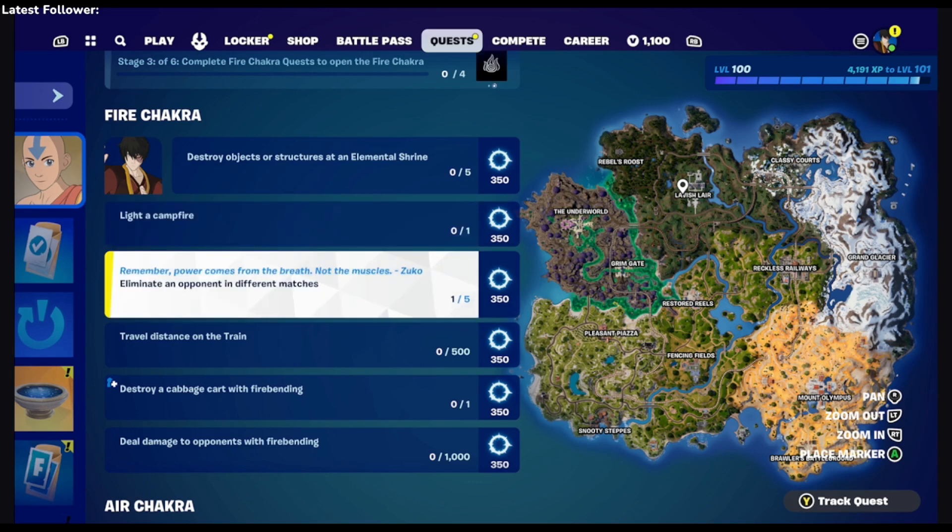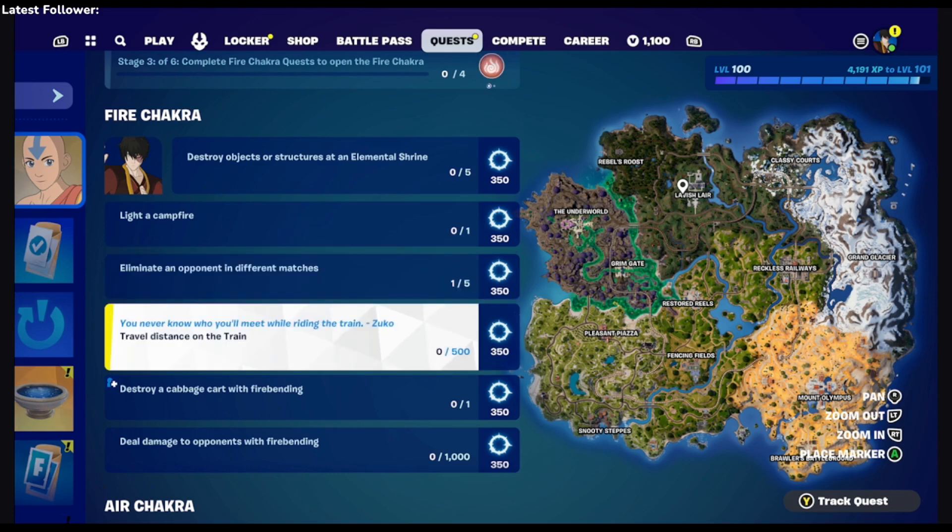Last match I played, I took out an opponent — I think I took out 4 — and it gave me that challenge done because I unlocked it as I was going through. This one is 'travel distance on the train.' We probably could do that in Team Rumble also, but we gotta find the train as well.